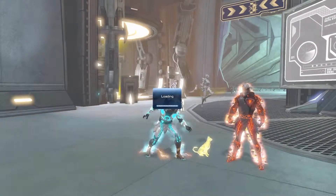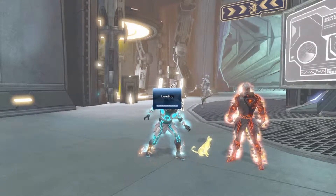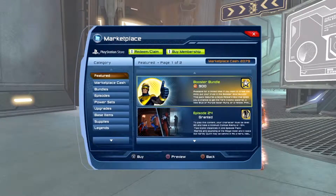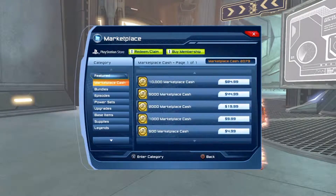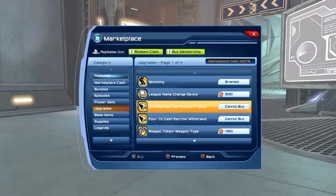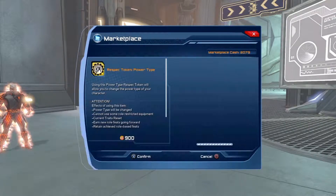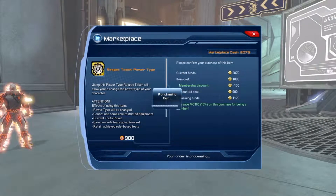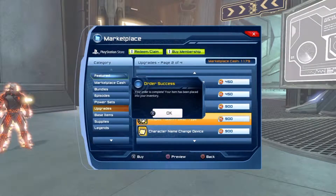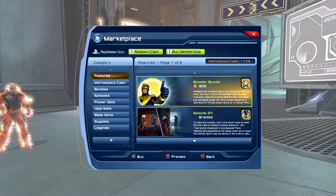Put it on the marketplace. Oh, and this is my homeboy right here. I'm going to buy a power token because I've been wanting to buy one of these. There's a glitch that you can do for the Booster Gold.